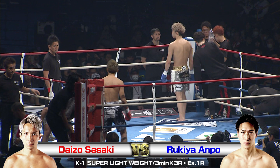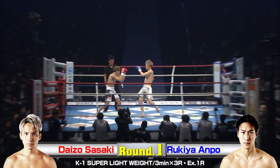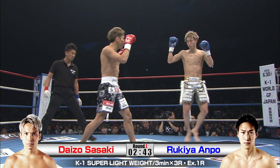Quite a lot of height disparity in this one. This is a super lightweight weight class — three three-minute rounds with the possibility of one round extension. Look to see some flashy moves from Rukia Ampo. Big long limbs, likes to jump too — jump with the knee — which makes him very dangerous.